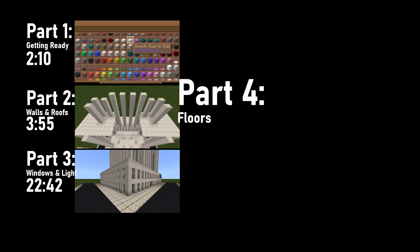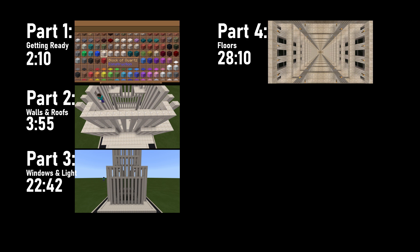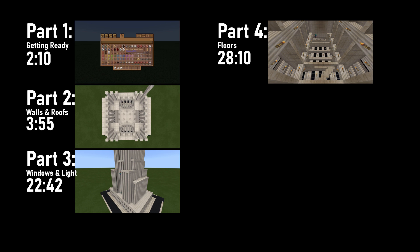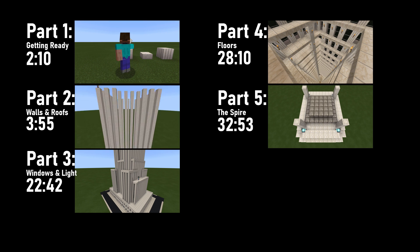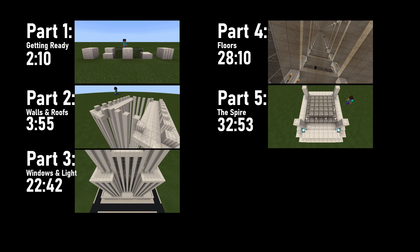Part four, floors: You don't have to make individual levels to your building. It's perfectly fine to fill them in however you want, but I normally go into these projects planning to make easily accessible floors from the base all the way up to the top via staircases. And finally, part five, the spire: it speaks for itself. The Empire State Building has a famous spire, so it's very important we get it right. Alright, so with that out of the way, let's go ahead and get started.